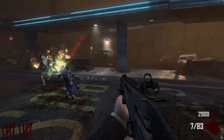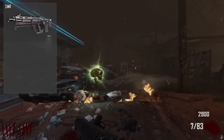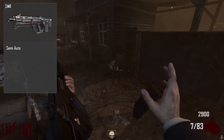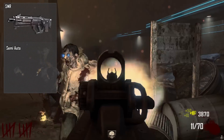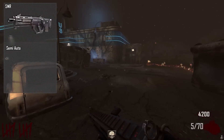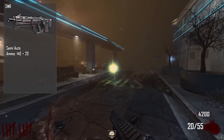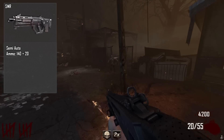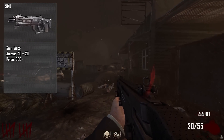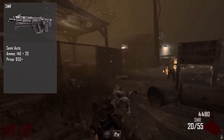Let's head straight into the statistics of the SMR. The SMR is a semi-automatic weapon, which means it fires and then you have to click it again to fire afterwards. The ammo on this weapon is 140 plus the 20 in the clip, which is pretty reasonable but could have been a little better. The price is only available in the box at 950 points, meaning you have to spend at least 950 points to get this weapon.